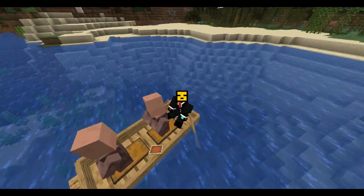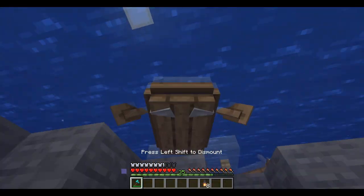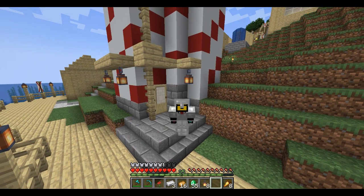Now, how will you transport villagers? Well, this is optional. You could use a ship data pack or mods, a redstone flying machine, or just regular boats. This really depends on the player and what is easy to use and comfortable for you.